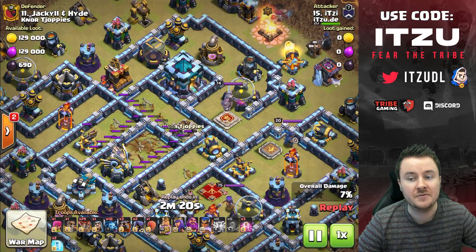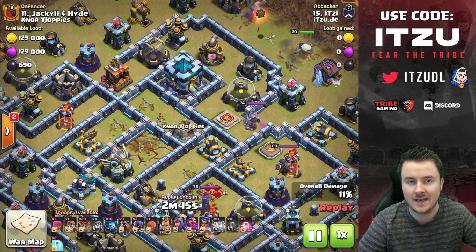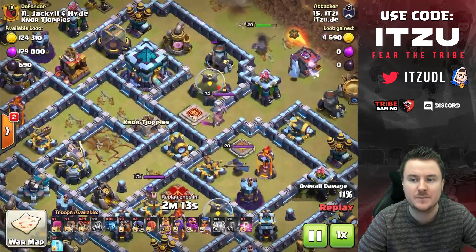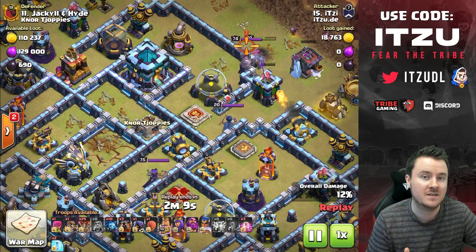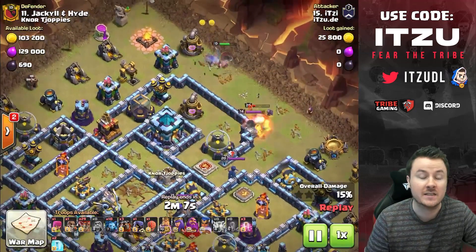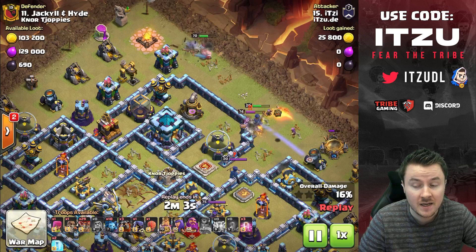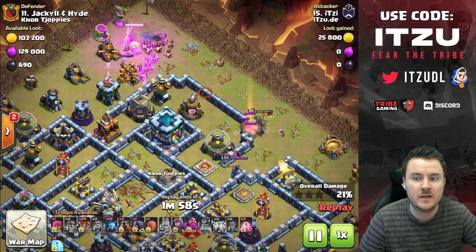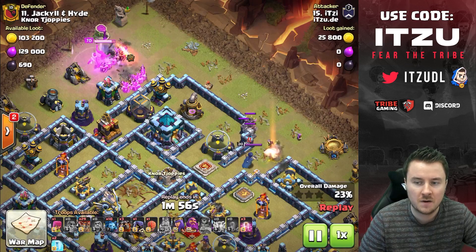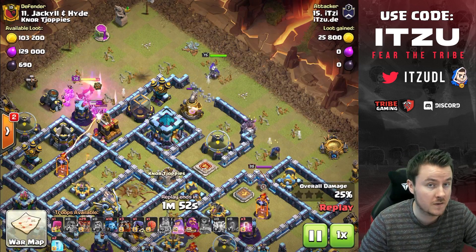If you're not at the highest level of competition, most bases can be zapped — that's just how the zap spell works. If you want a brief summary of the zap spell's range and radius, check out yesterday's video. The zap is right now the strongest spell in Clash of Clans, straight up. On this next base, everything looks perfect.